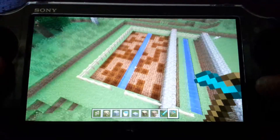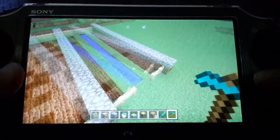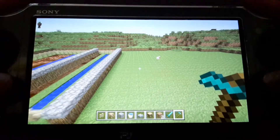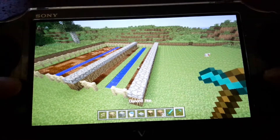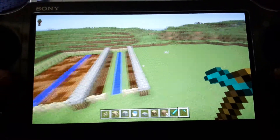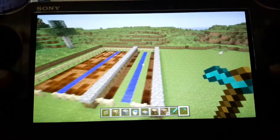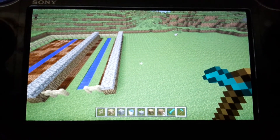Alright guys, we are back again. As you can see, I have fixed it and retilled it with the hoe. I also did the other side here which is gonna be for some pumpkins and melons. Then on this side we're gonna have sugar cane and wheat. Just gotta prepare this side, plant everything else, and then we'll add some other stuff to make it look a lot better. I'll be back!